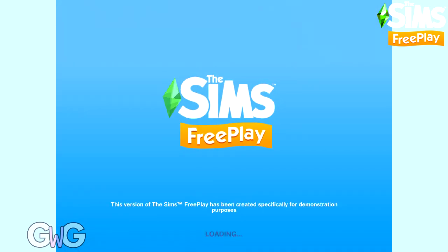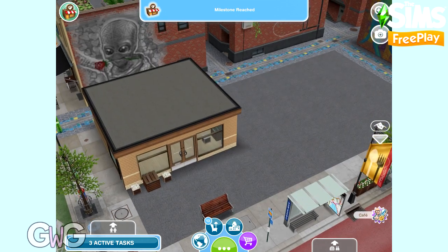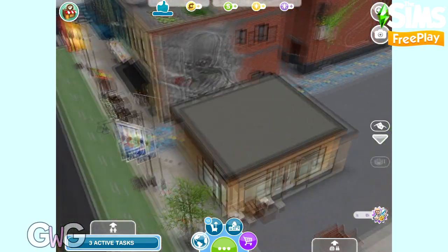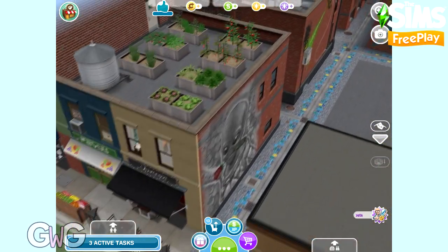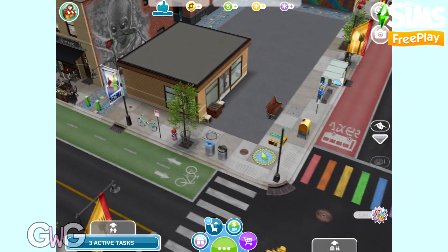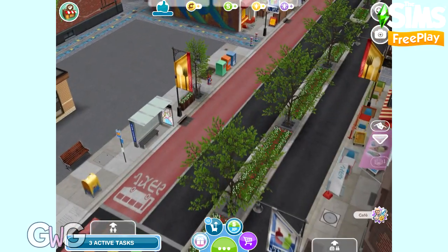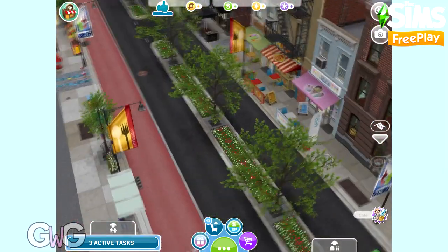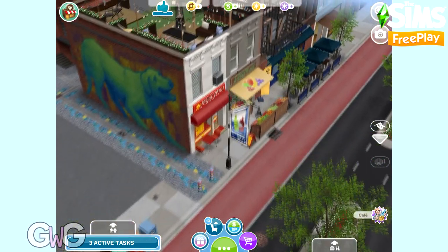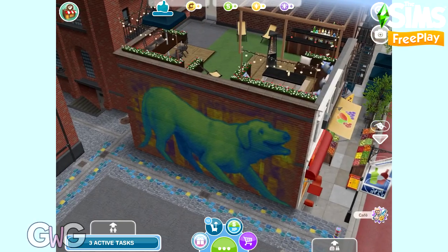We've reached the final milestone so the cafe is now complete, and we've earned the limited time prizes too. The completed outside area looks amazing - there's a rooftop garden, a cycle lane, a bus lane, and a rainbow-colored walkway. It all looks so bright and colorful and much more inviting than it did before.